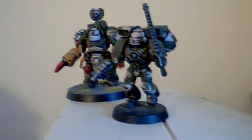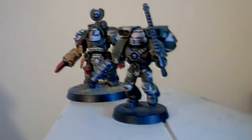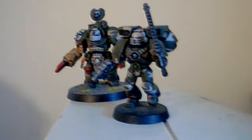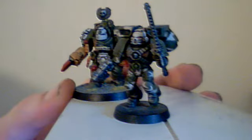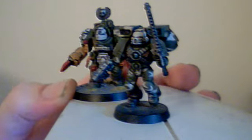Just an example of a couple of models I've done here. Basically my chapter features camo marines, something you don't see very often. But this is one of the styles I've gone for — I go for two. I've got this kind of woodland jungle camo, and I also do desert camo. But for now I'll just show you these so you get an idea of what the chapter is going to look like when it's complete.